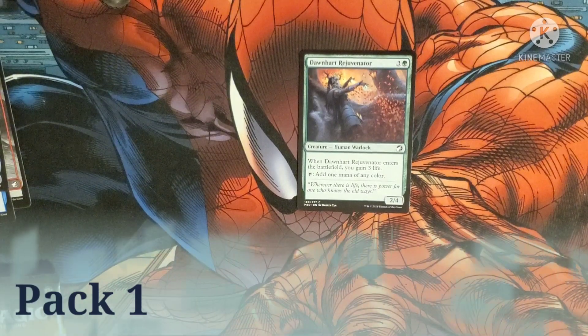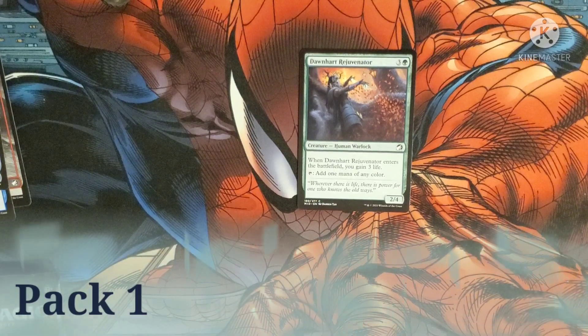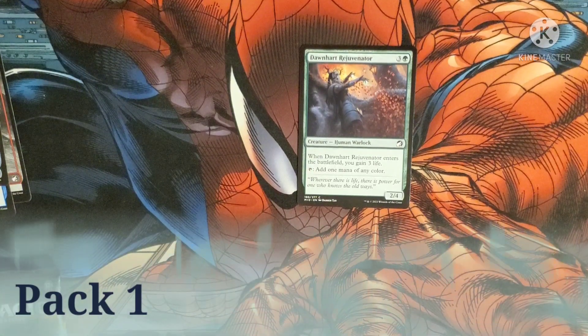Dawnheart Revenner costs three and a green. It's a human warlock with a 2/4 body. When it enters the battlefield, you gain three life. Tap and add one mana of any color.